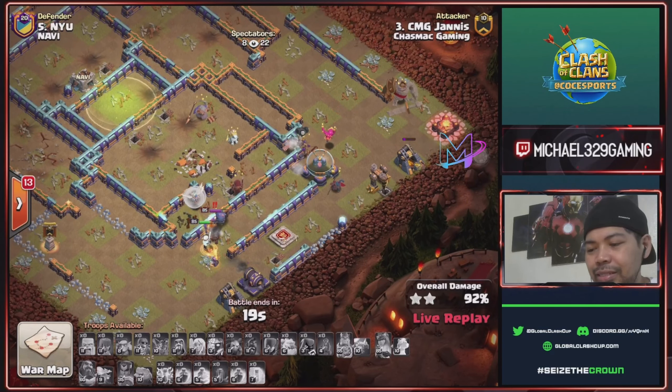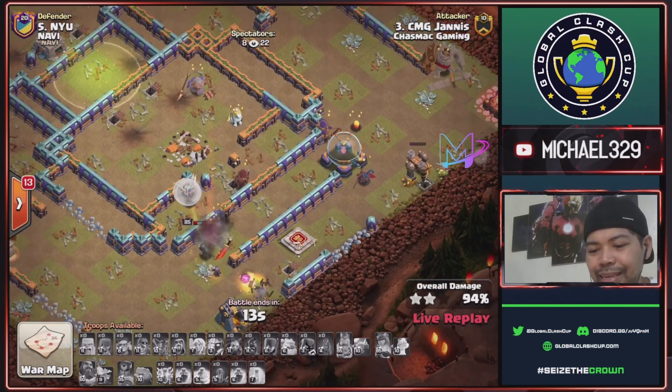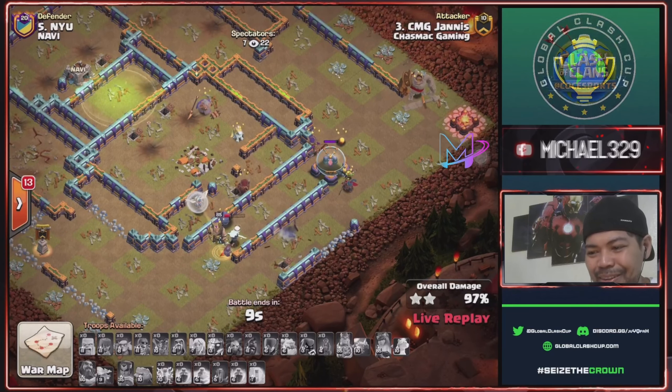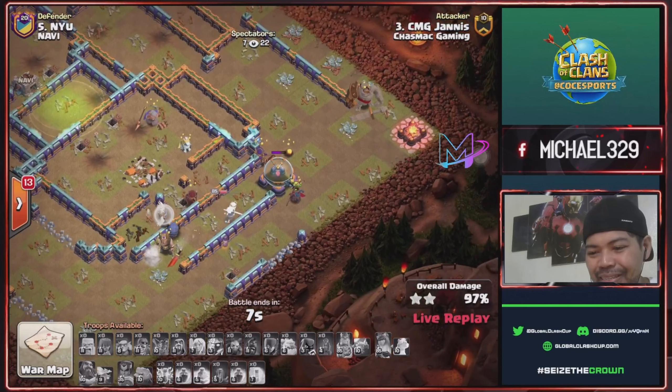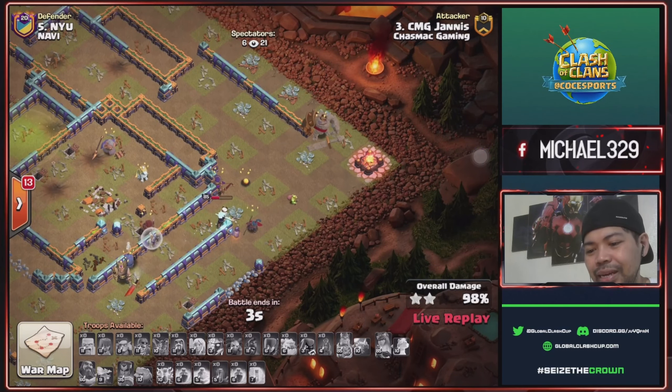Drop sneaky goblin for this trash building. With 16 seconds time remaining — queen against king and queen will take this enemy king. Nice!